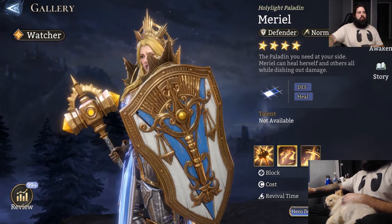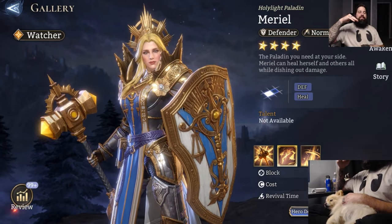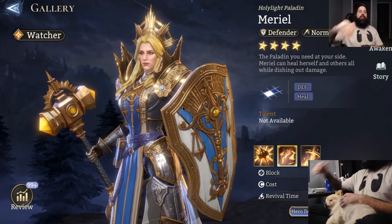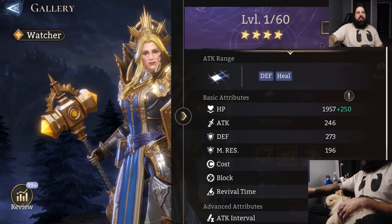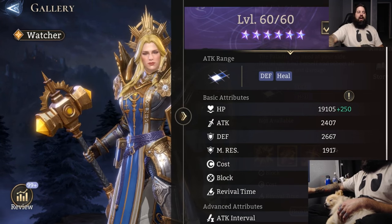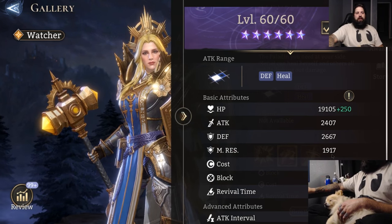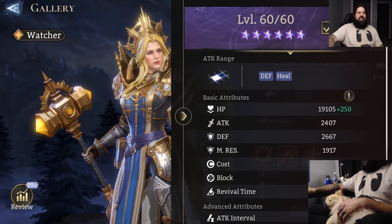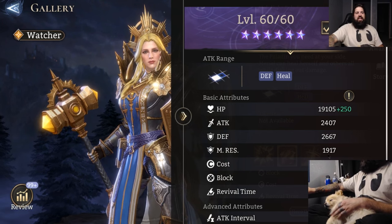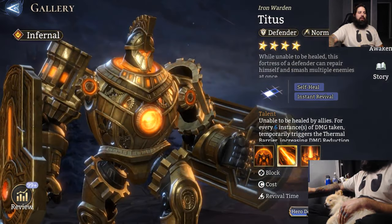Muriel is one of the most interesting tanks in the game. In this game, there's no way for us to increase our magic resistance, and there's only like two champions besides your mages that have good MR. Muriel is the defender with the highest magic resistance I'm aware of — a commanding 1917 MR stat, which is kind of crazy to think about.